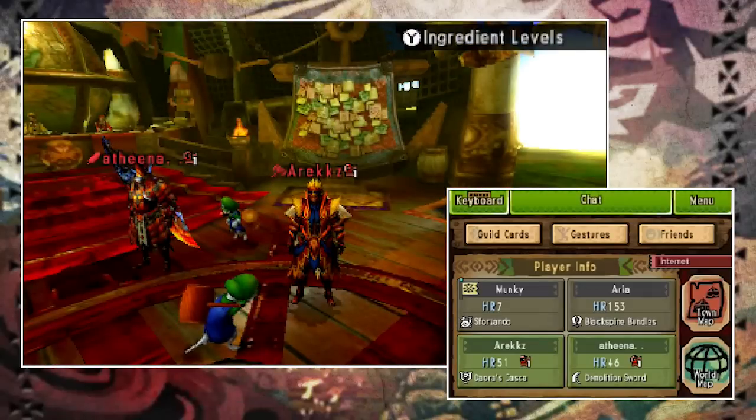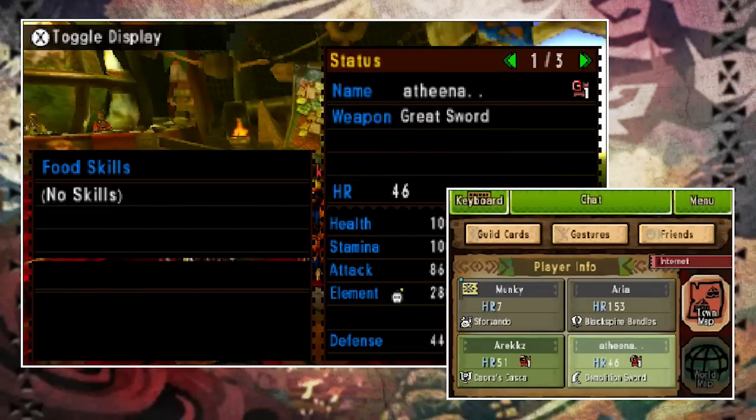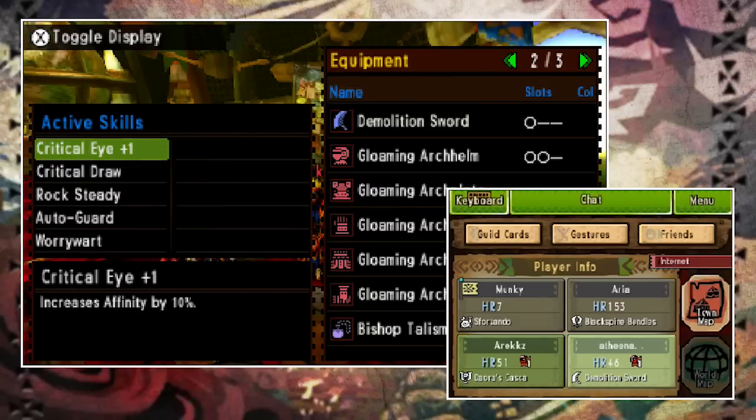Back in the gathering hall, if you want to inspect what someone has on them, click their name on the touch screen and you can see their equipment on screen. This is how you find out what weapon or armor a fellow hunter is using.